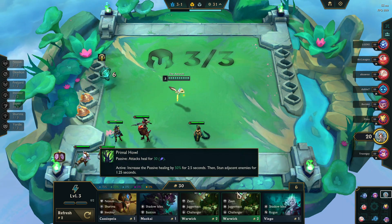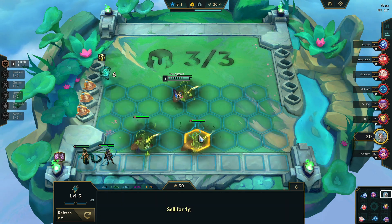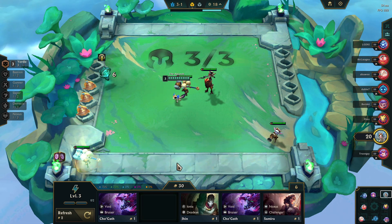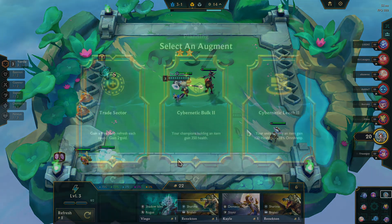Decide what Yordle build you want to go. After you've started assembling all your Yordles, you can probably just dump everything until then. If you're getting lots of Gunners, use Tristana; if you're getting Multicasters, use Teemo; if you're getting Slayers, use Kled — you're probably going to win.